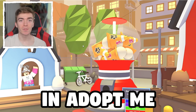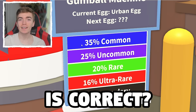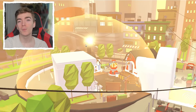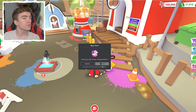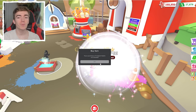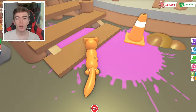Hatching 100 Urban Eggs in Adopt Me to find out if the 4% chance of getting a Legendary is correct. Which means we should theoretically hatch 4 Legendaries by going and opening 100 of them. And whatever I hatch I'm going to give away completely for free. So make sure that you like this video and subscribe, and let's find out what the first instant hatch of the Urban Egg is going to be.